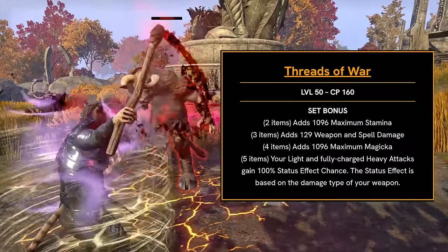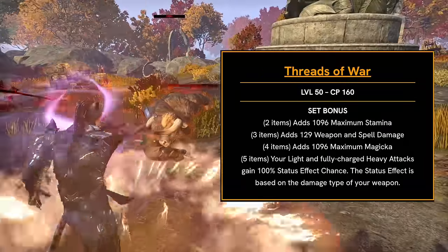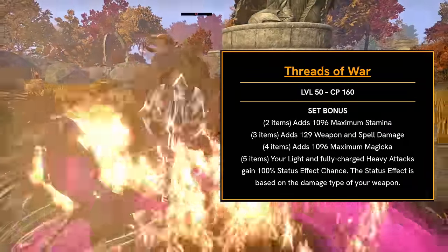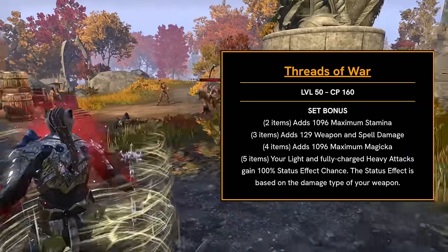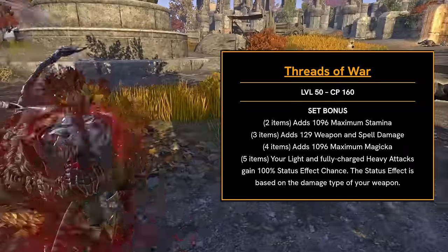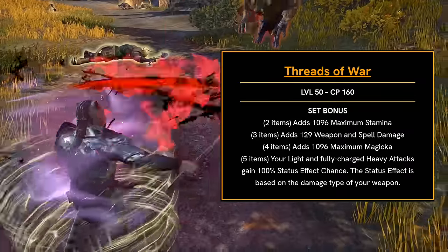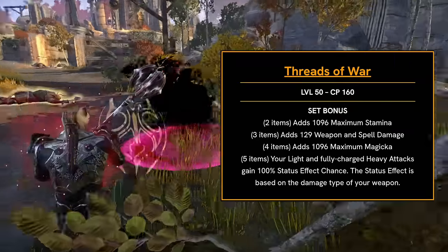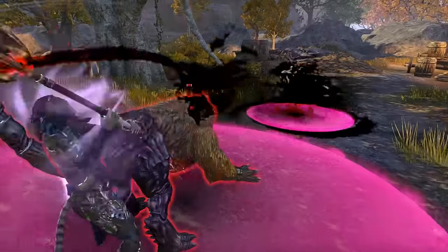The final crafted set is called Threads of War. This gives you max stamina, weapon and spell damage, and max magicka. For the five-piece, your light and fully charged heavy attacks gain 100% status effect chance, with the status effect based on the damage type of your weapon. So another status effect focused set being added to ESO — a great option if your build heavily leans into those different status effects.